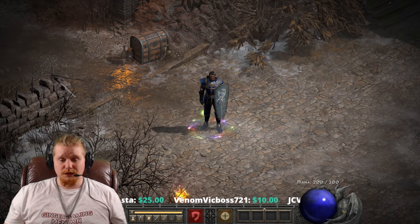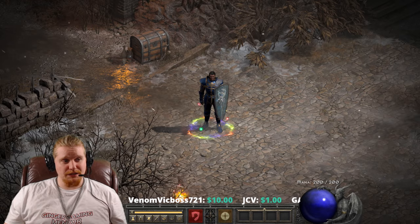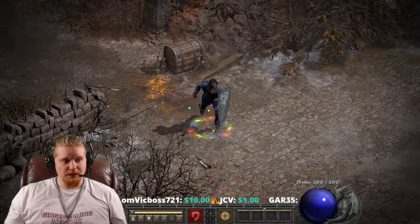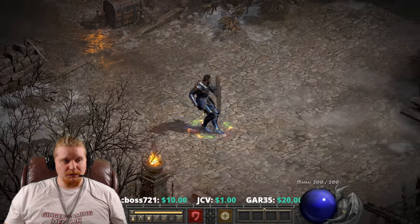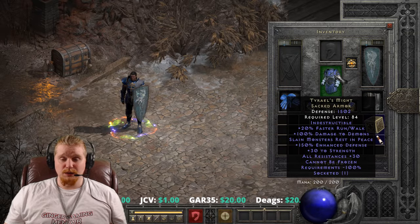Hello, guys and gals, and welcome to another episode of Unique Items. If you can't tell by the blue color of my character, I'm going to be talking about a very specific armor known as Tyrael's Might.